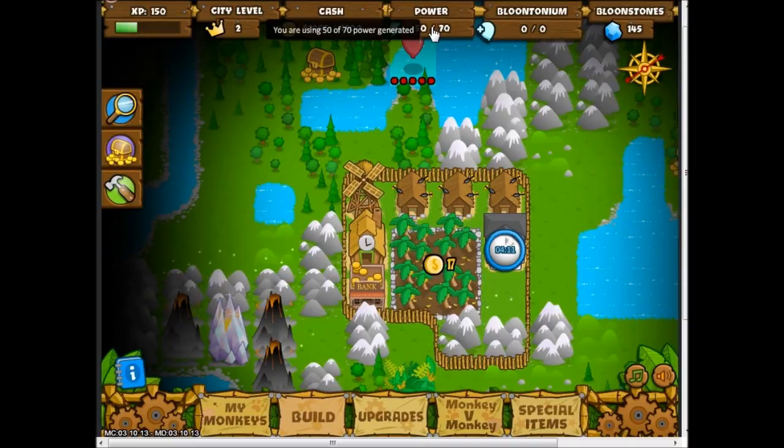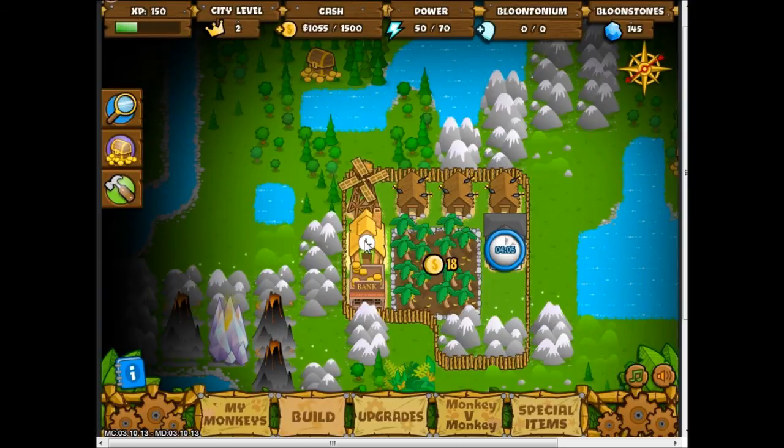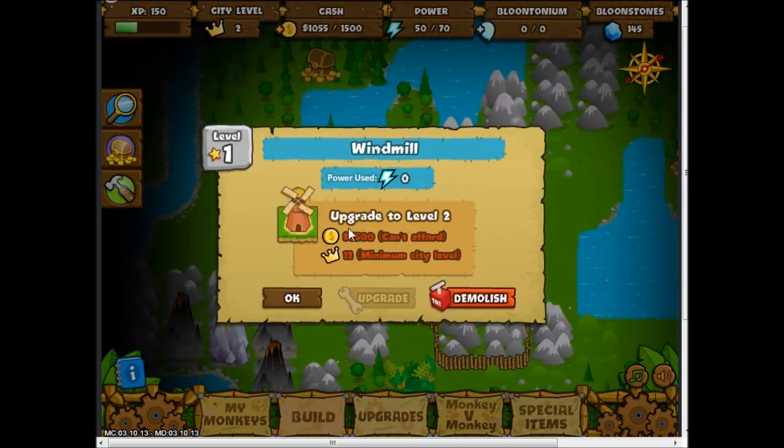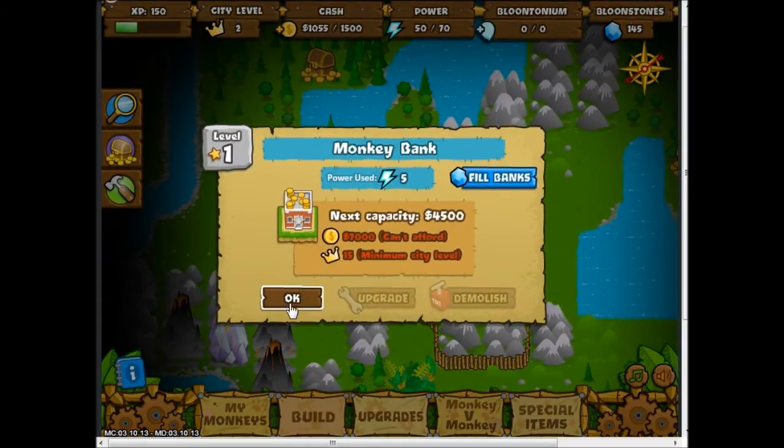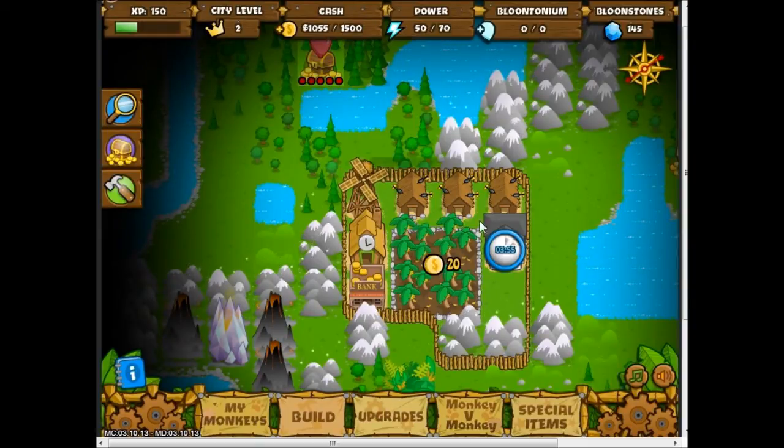I'm using 50 of 70 power generated. These three dart monkey halls — the windmill increases my power, or the amount of power I have for my city. The bank increases the amount of money I can hold by 1,500.